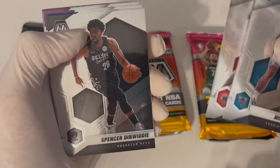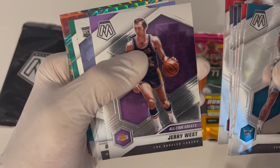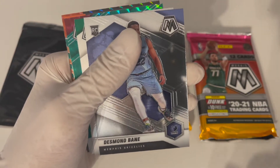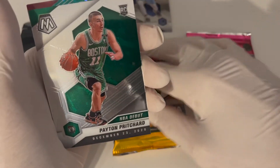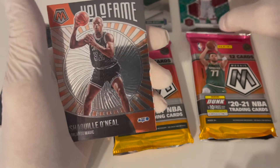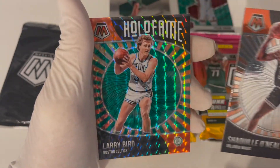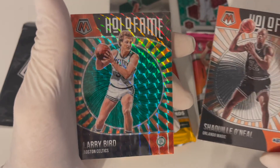All right, let's go — we got Miles Bridges, Robin Lopez, Spencer Dinwiddie, Daniel Cherry West. I like it. Desmond Bain — okay, he is doing pretty good, I like this guy. It's not a prism, which is upsetting. Putting the rookies right there — Peyton Pritchard NBA debut rookie. Tyler from the Heat — Mosaic prism. Okay, it's a Kilt O'Neal Hall of Fame, it's a really good one to have.